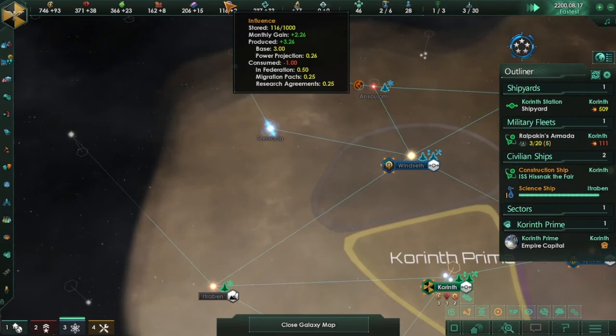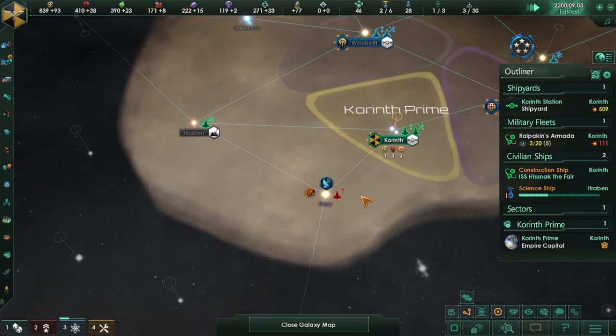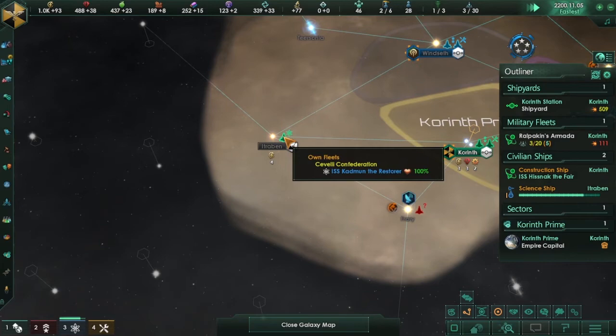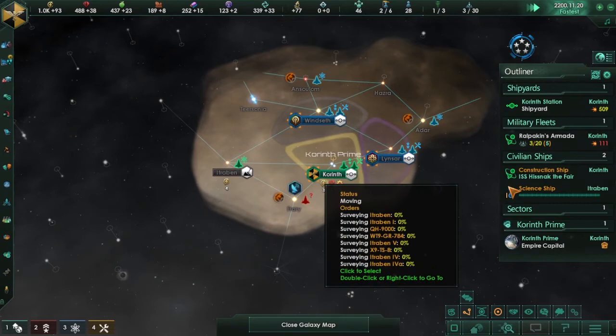Influence is a very important thing when it comes to war and expanding. In my other file, I was in a race to expand into an area with important systems versus one of my federation members and I almost ran out of influence. You can't build an outpost and claim it without influence — that was almost really bad, but I was luckily able to keep it.